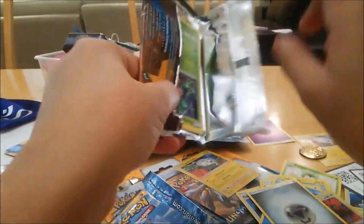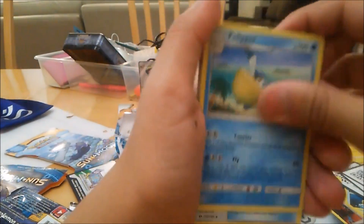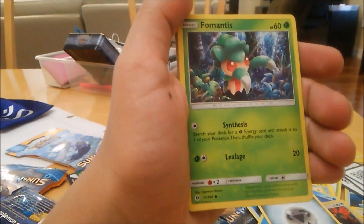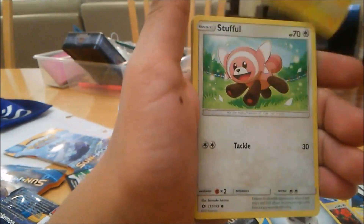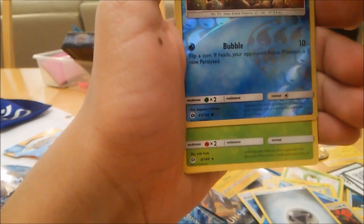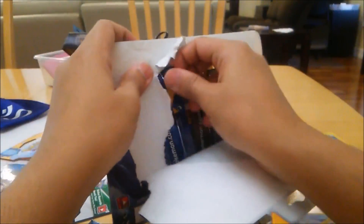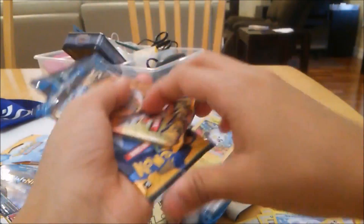Last pack in this box is an Incineroar booster. Three from the back: Pelipper, another Ultra Ball, Corsola, Forretress, Grimer, Salandit, Stufful, Magearna, Dewpider. Regular rare Mudsdale as the reverse holo, and a Fighting Energy. So far this pack opening has been really successful because we got that Gumshoos GX.